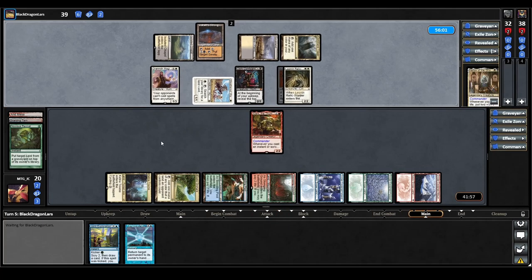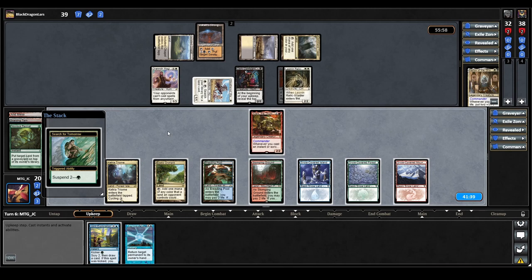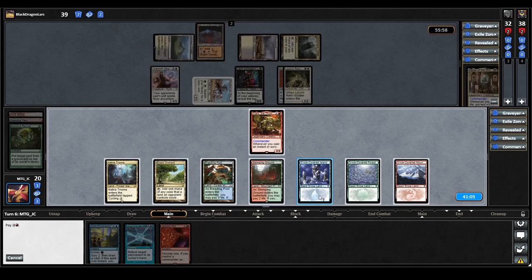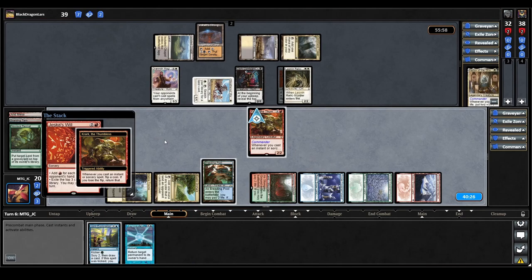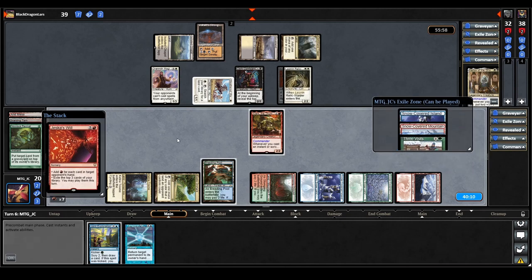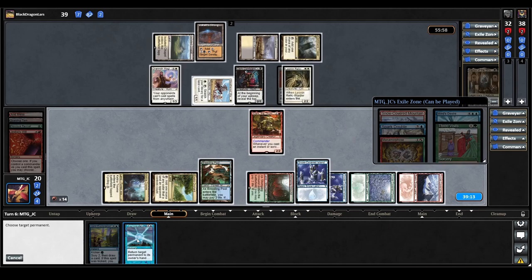Mishra's Bauble and Search for Tomorrow trigger on our upkeep — Karlov draws a card. We try to cast Search for Tomorrow but it looks like a misclick sent it to exile instead. This turn we start by trying to cast Jeska's Will targeting our opponent, who has seven cards in hand — that triggers Crark. We lose the flip on the first attempt, try again, and this time we win. Now we get two Jeska's Wills. The first hits just a couple of lands and Three Visits. The second is much better — Spark Double, Manamorphose, and Mind's Desire. We now have access to 14 red mana, and both Manamorphose and Mind's Desire are going to be really good for us. We play our Island for the blue mana, then cast Temporal Fissure targeting Drannith Magistrate.